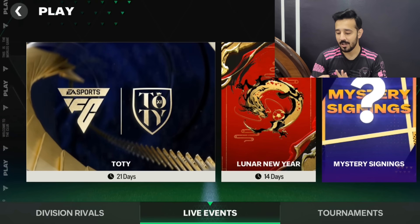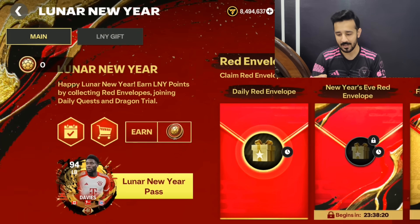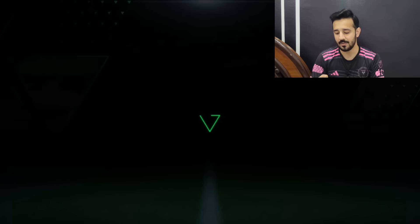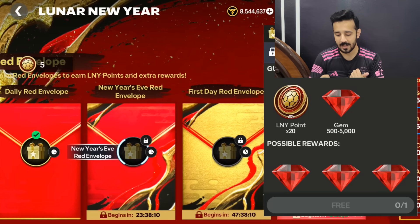We will do everything, but first let's start with the new event. This is a side event which will stay for two weeks. In the lunar new year event, only two sections are available: Main and New Year Again. You have to get the daily reward which will give you lunar new year points and some coins.